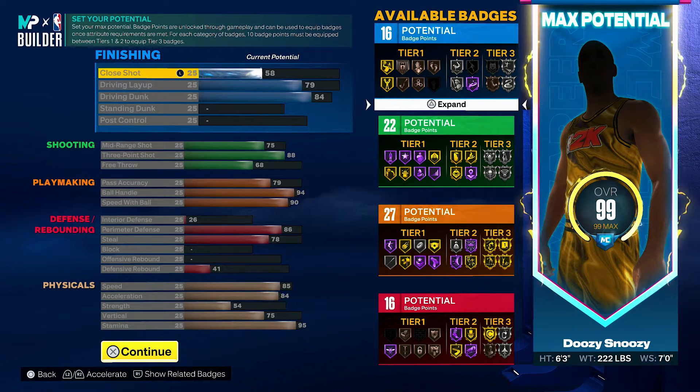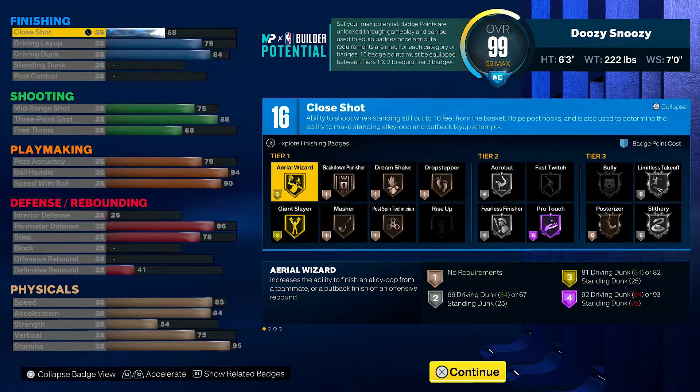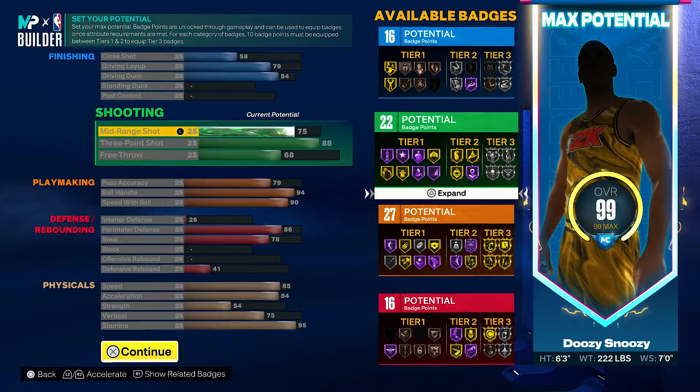Here are the stats: 58 close shot — when you upgrade some stats on the game they upgrade other attributes too, so upgrading your driving layup also upgrades your close shot. We get 79 driving layup — we only need 70 driving dunk to get the Lonzo athlete layup package. Already good as it is. 84 driving dunk — we get contact dunks already. We can also be catching alley-oops. We got Limitless Takeoff and Posterizer on bronze.